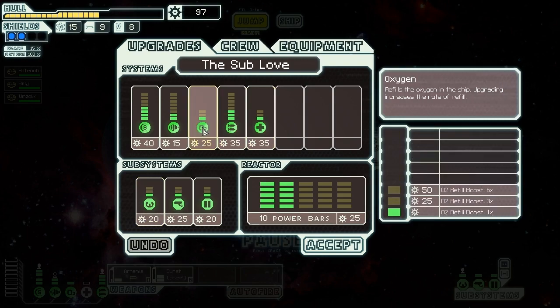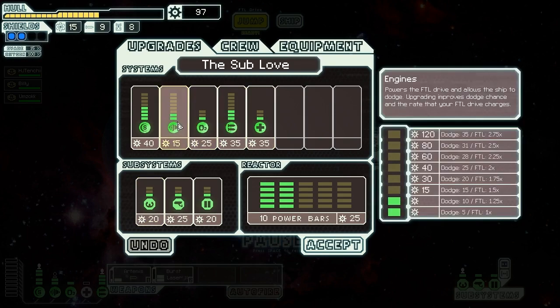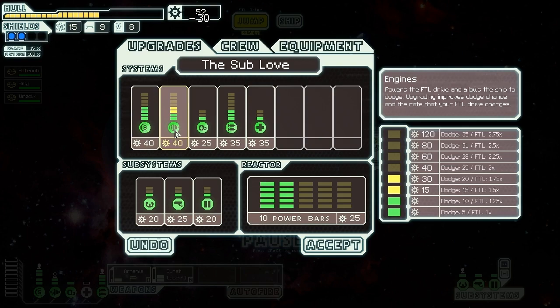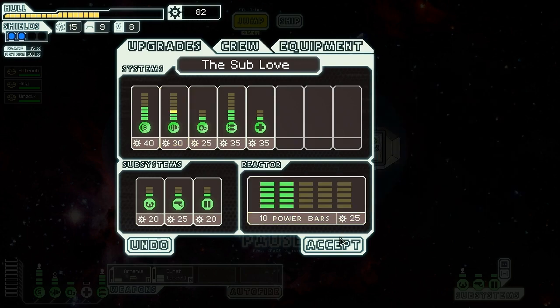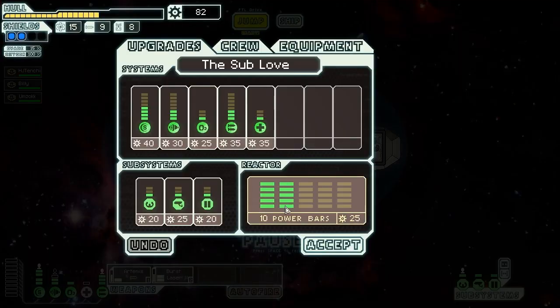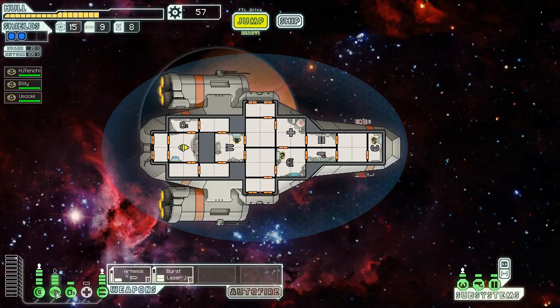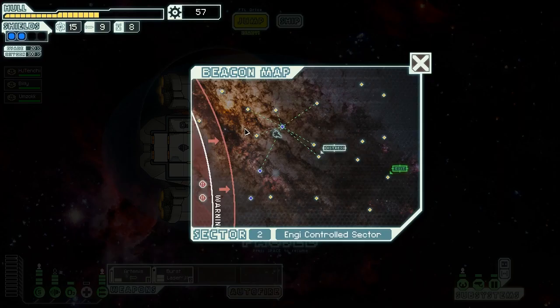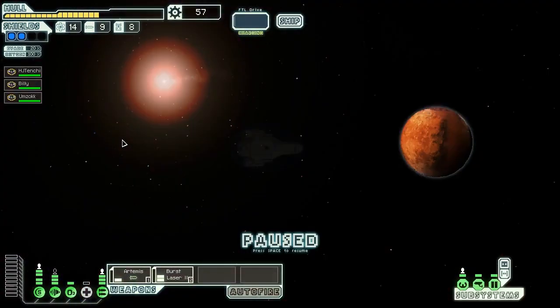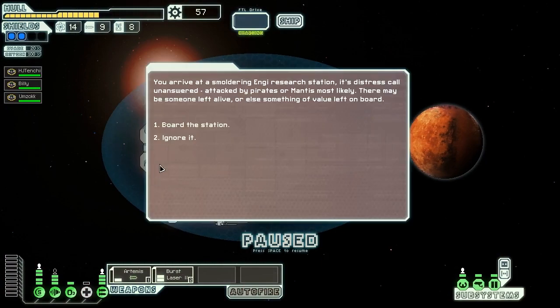We can upgrade systems. Upgrading the piloting adds autopilot that allows some evasion even without a pilot — that's kind of cool. Dodge a little bit better would probably be kind of beneficial. So we do one more engine upgrade — we get an extra 5% dodge. Now 20% chance to dodge. A fifth chance to miss is not too bad.